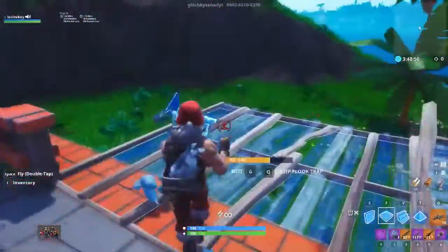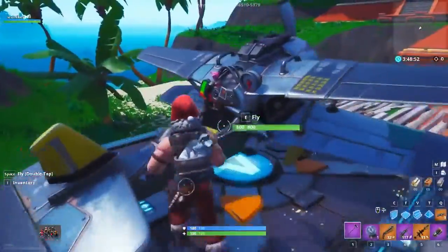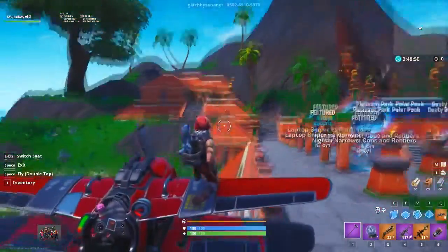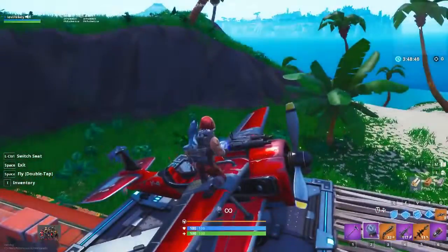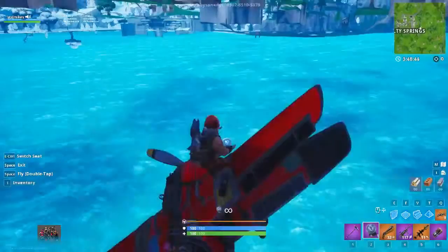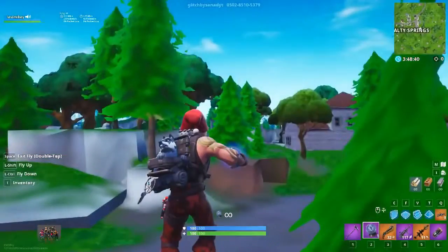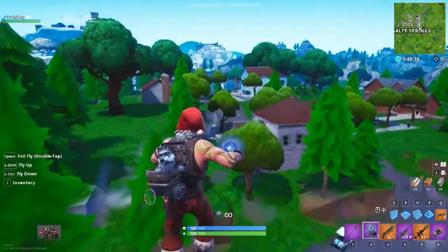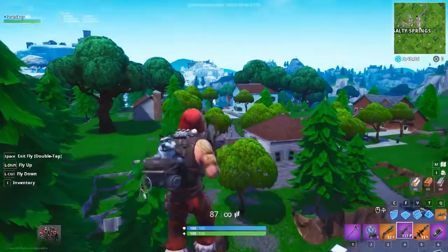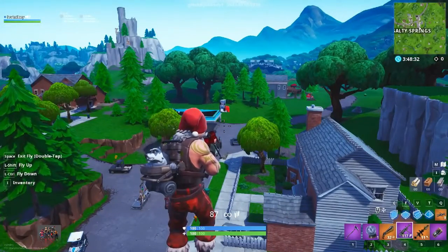We're going to place down some floors, then place down our plane. If you watched the old videos, you're going to go into your plane, passenger seat, pull out your rift to go, and if you know what to do from here - rift to go once, twice, and then fly. And look at this - you are on the main island. Let it load in for a second because it will lag, since you're supposed to take a portal to get here. That's what they want you to do - give it two seconds and we'll be back.